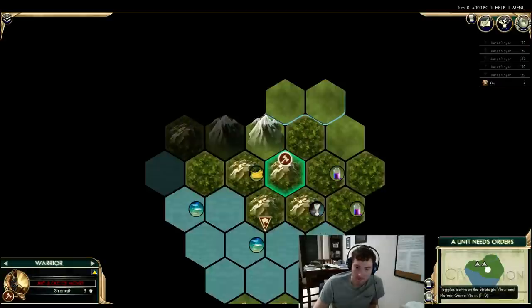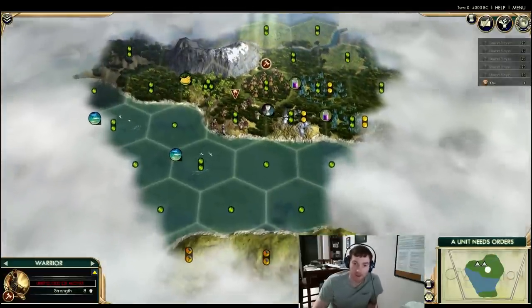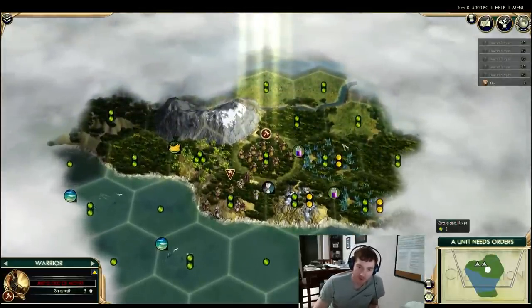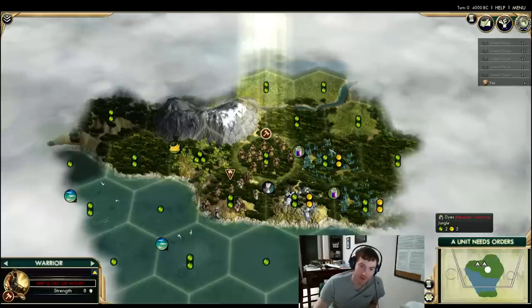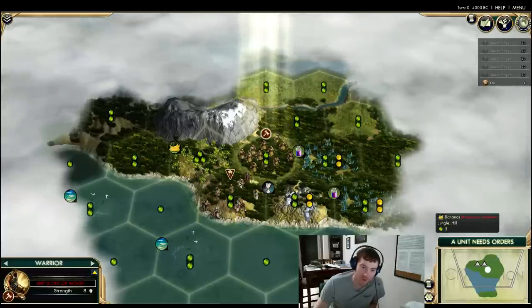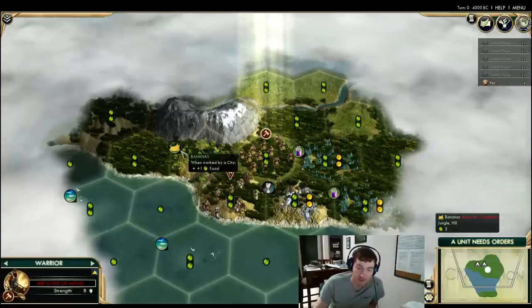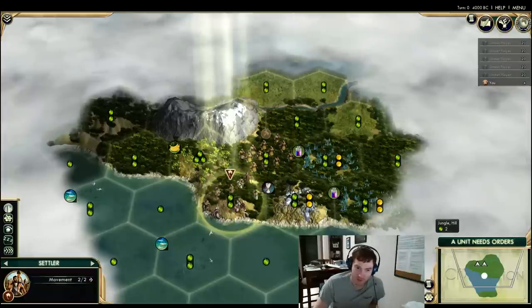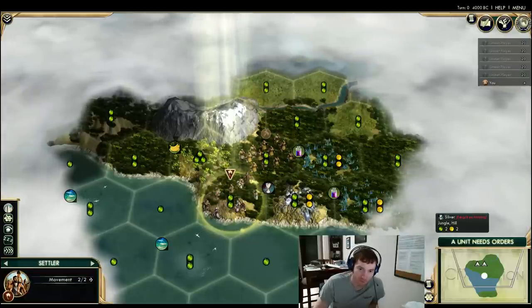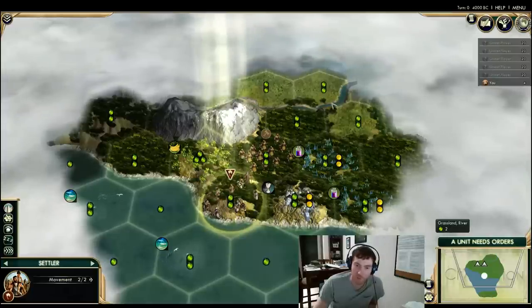If we bring up yields, you do have some growth tiles over here. If you move to the jungle hill you can work the dyes to begin with, and your city will expand to the bananas fairly quickly, or you can buy them the first time you meet a city-state. This spot we started on is definitely not where we'd settle — we'd always at least move to the silver. The real trade-off in this position is silver versus trying to make it into this flatland.